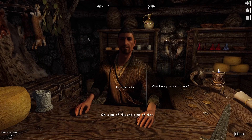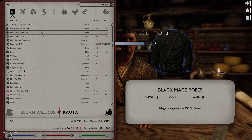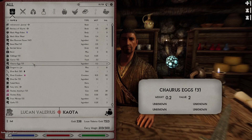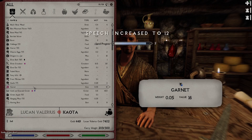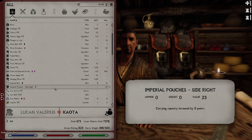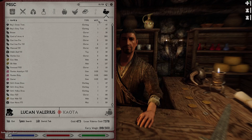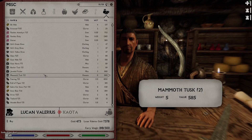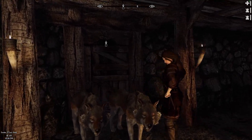I want to sell some things. Sell this, sell this. I want that, I want that, I need that, I need these things. Get rid of this, get rid of a hunting bow. Let's see how much money I have. Do you have iron stuff? Lockpicks? No, you don't have anything I need. Alright, let's get out of here.